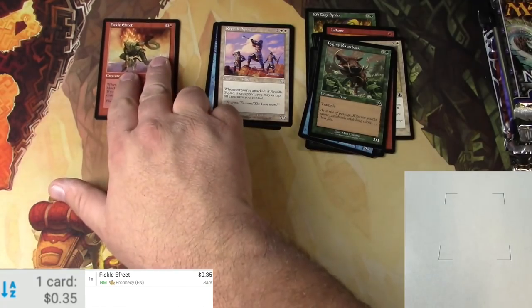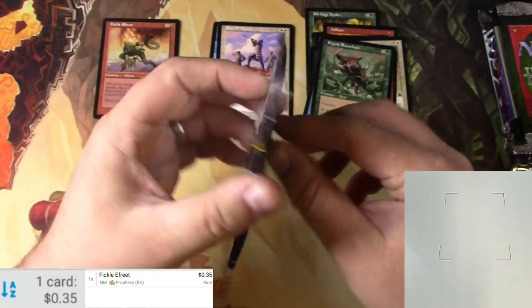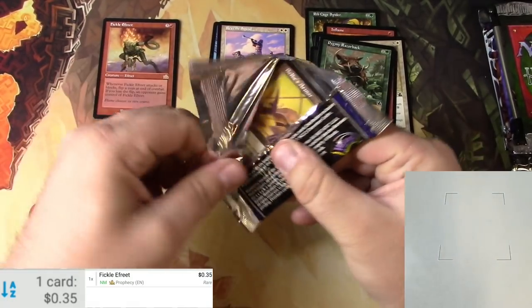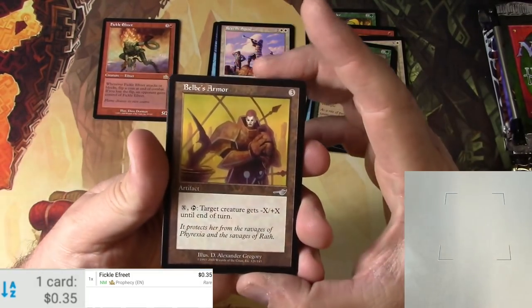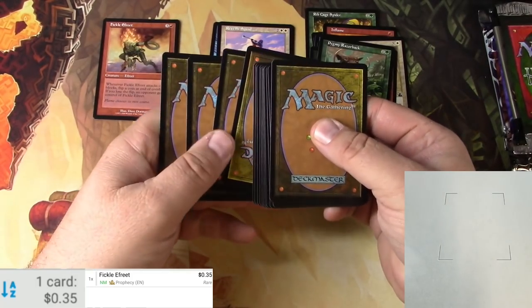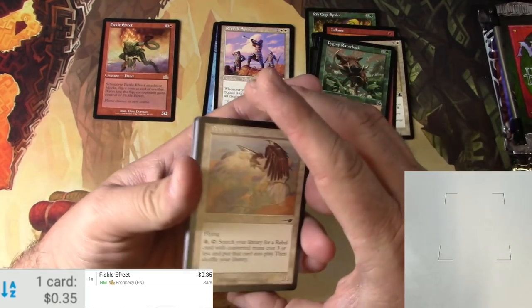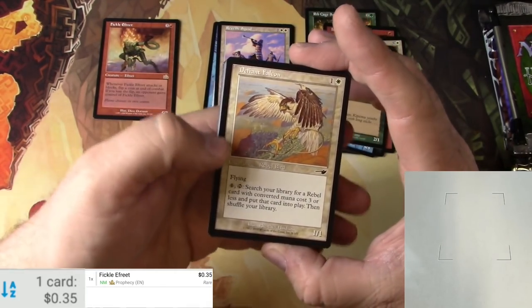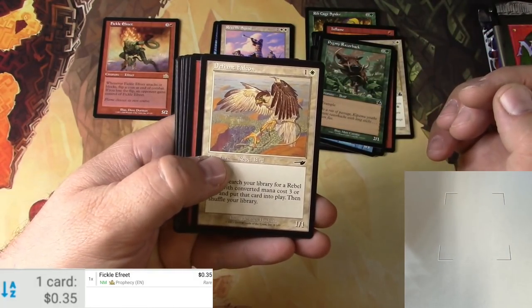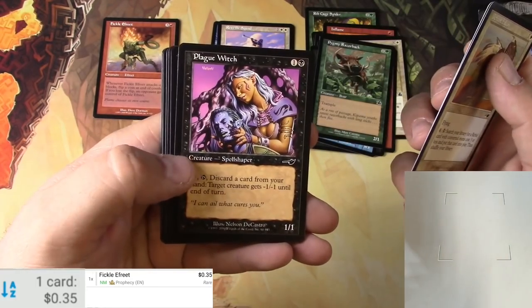35 cents — not a winner. So we try again. Nemesis — another expert level. You need to learn to play the game before you could use this set. Let's switch those to the back again. This set has an upside-down rare. I've found — maybe it's just this box, I don't know if it's the entire Nemesis set — but I've noticed that while going through this box.